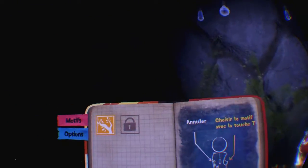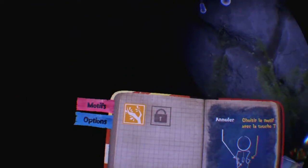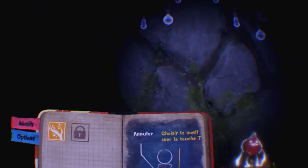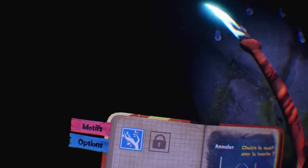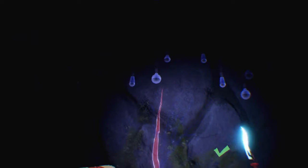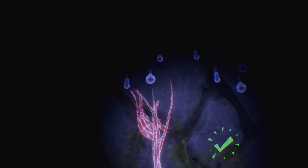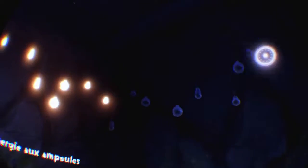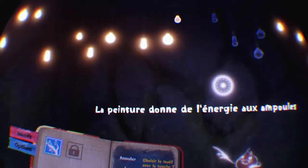On récupère notre bouquin, notre journal, qui nous a suivi pendant tout le long de l'aventure. On a les motifs, c'est exactement pareil que dans le jeu de base. On va sélectionner et avec la gâchette, on va faire monter nos petits arbres pour illuminer les ampoules. C'est exactement pareil que dans le mode basique du jeu : il faut allumer toutes les lumières pour passer à l'étape suivante.